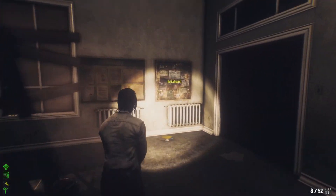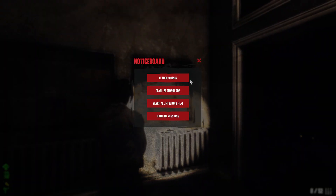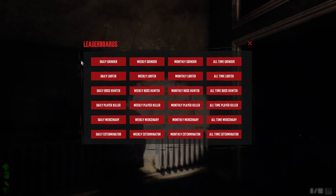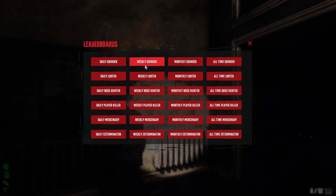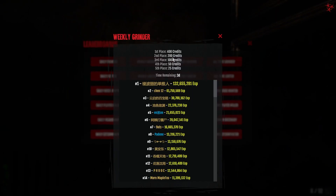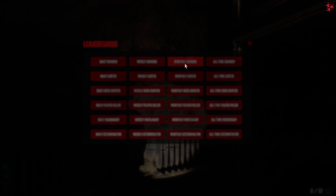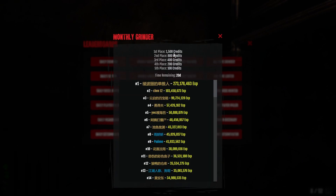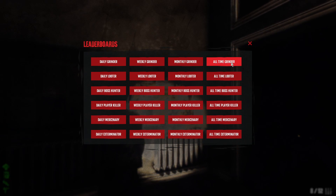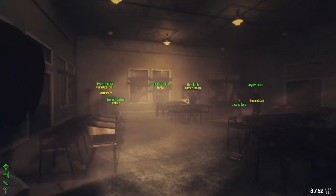The notice board is where you can compete for credits. You have daily, weekly, and monthly leaderboards for XP, looting, bosses, PvP, missions, and purple zones. For the daily leaderboard you get 100 credits if you win, the weekly gives 400, and the monthly gives 1,500. You can also see the all-time rankings to see who's at the top.